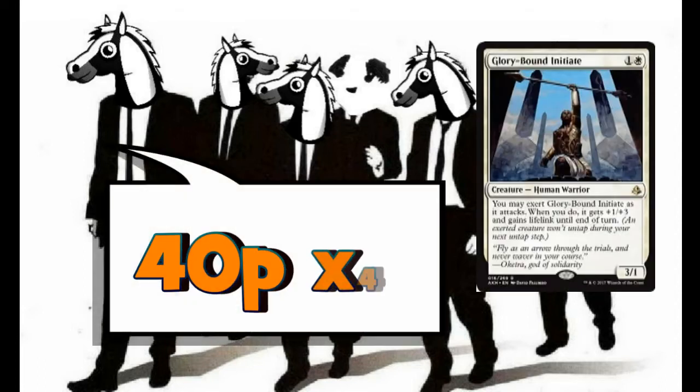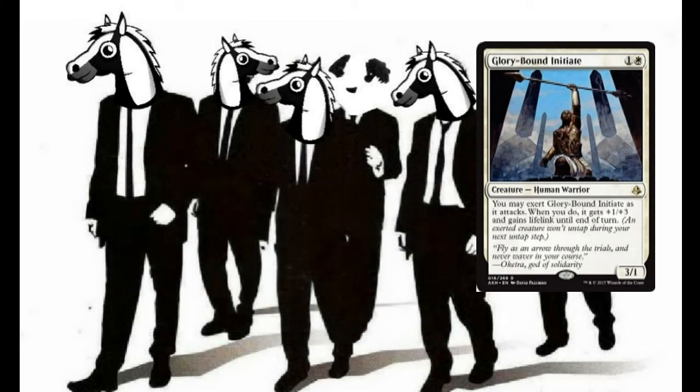Next in the two-drops we have a playset of Glory-Bound Initiate for one and a white — a human warrior, a 3/1. But if you exert him when he attacks, he gets +1/+3 and gains lifelink until end of turn, making him a 4/4 lifelinker. This is super important for gaining as much life as we possibly can to either survive longer or get closer to our target life total for our alternative win condition. You could also include combat tricks in the sideboard to untap it after exerting.